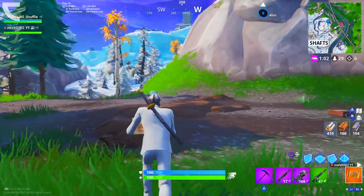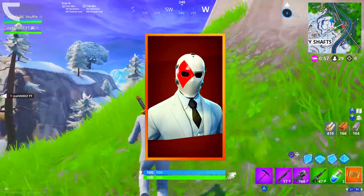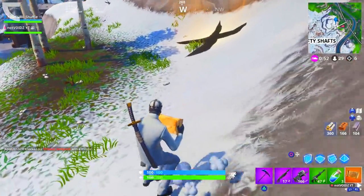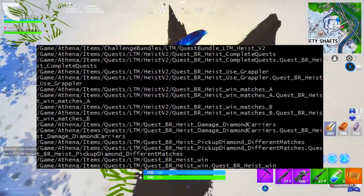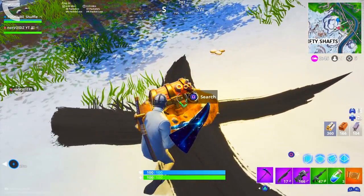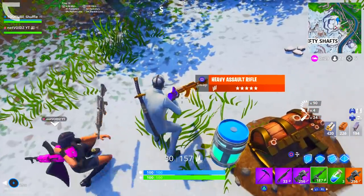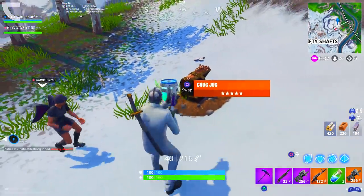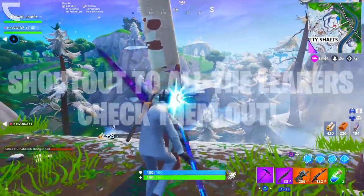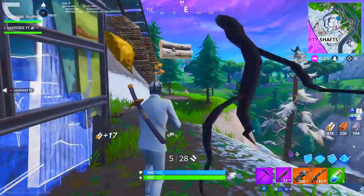However, after the LTM and the challenges got removed out of the game, they never came back, and so did the Wildcard skin. So this Wildcard skin is actually pretty rare. Now today, the leakers found something which no one really expected — we're going to get a part 2 of this High Stakes event. The Getaway LTM is coming back to the game and so are the challenges, including new ones, which means we're going to be able to unlock even more free items. Big shoutout to all the leakers who dove into the game files.